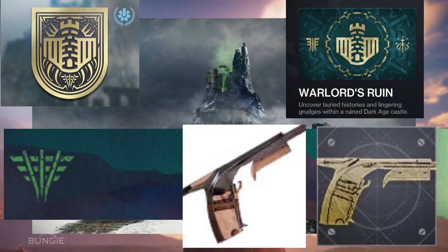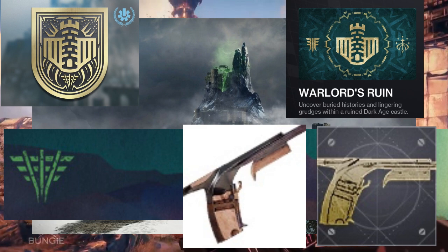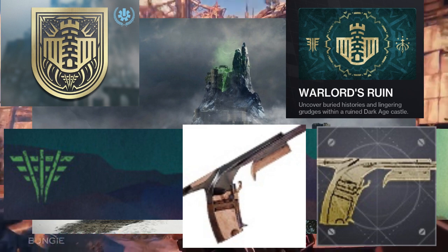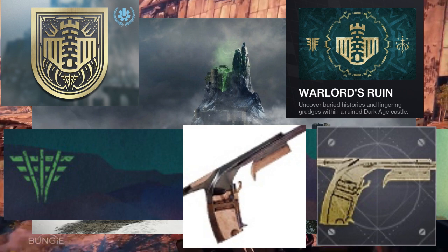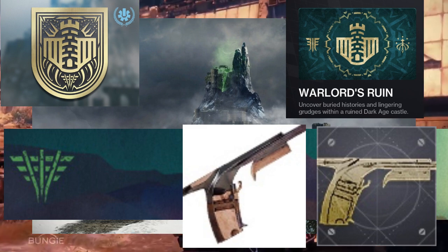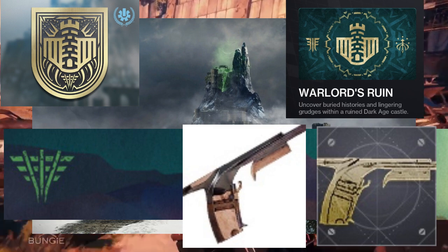The emblem looks really interesting. Time will tell what people think when they see it, but it looks like a sort of Scorn-type logo. So it might be a Scorn-type dungeon. Again, time will tell on what this dungeon will look like once we get into this Dark Age castle.